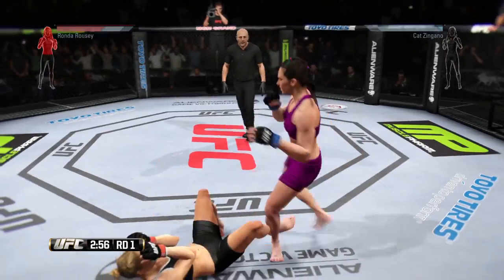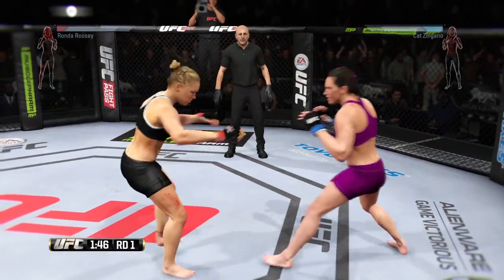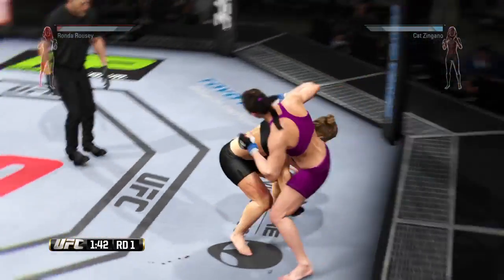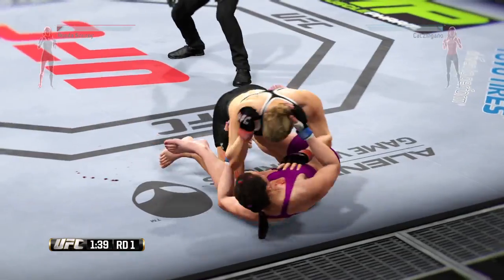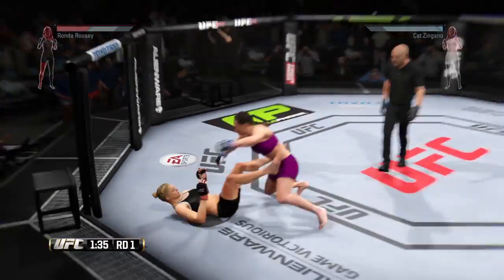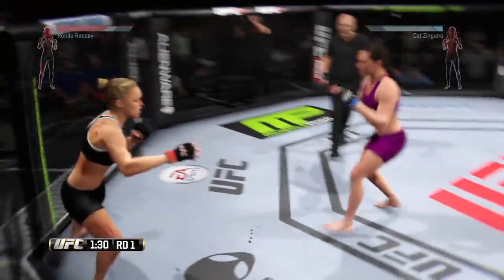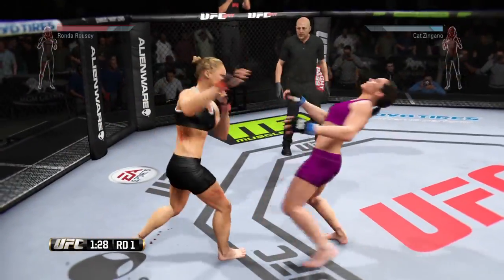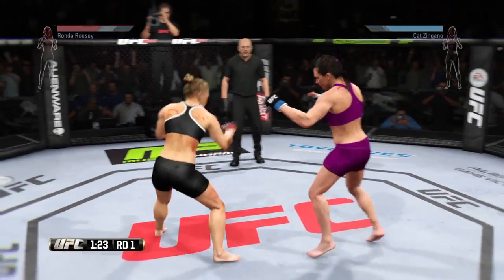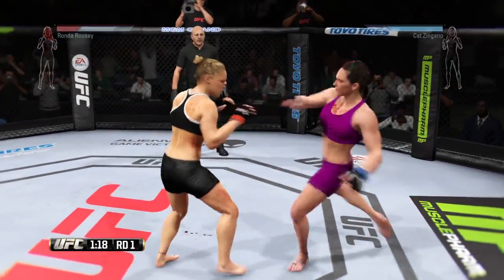I hit her in the body and she automatically went back down. With a minute and 45 left we are still going for a whole bunch of strikes but she was able to take me down. With every moment that a submission artist takes you down, make sure you immediately use your advanced transitions to flip them over and stand the fight back up. You don't want to be on the ground too long against a submission artist — striking is your best friend.